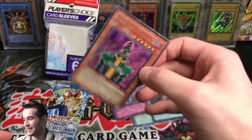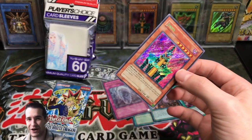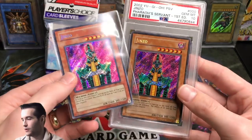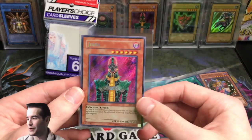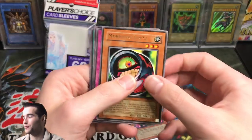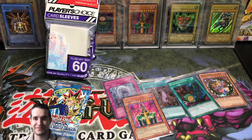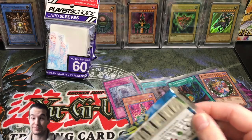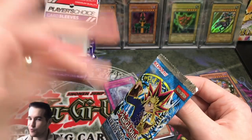Oh my goodness — Genzo himself! Look at that! We called it too! The reprint Genzo. Oh my goodness, that is fun. Not only did we get Genzo, but we called Genzo. I was not expecting that — that was sweet. Four mystery power boxes — worth it.